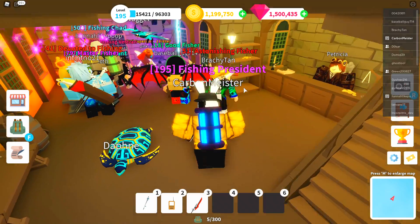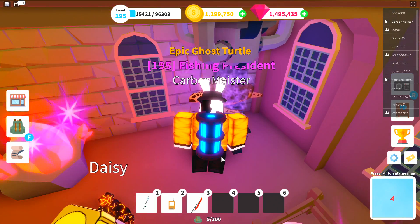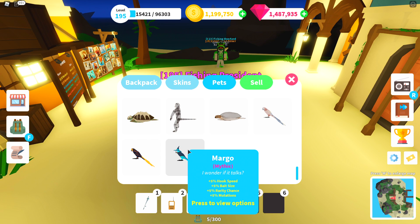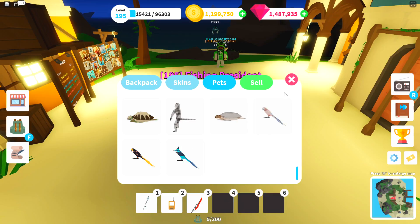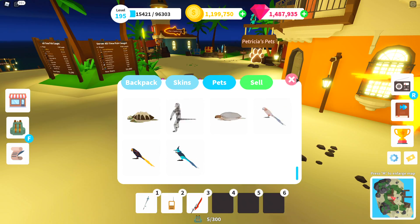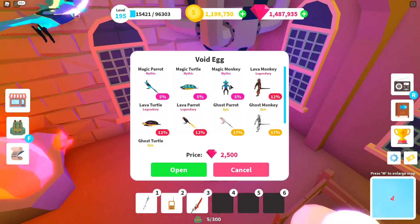I want to see if I have enough time to head into the void egg and spend some gems to try to pull a mythic. We got an epic ghost monkey, then an epic ghost turtle — and then: a mythic magic parrot! Let's check the stats. We have Margo the mythic magic parrot: plus 5% hook speed, plus 5% bait size, plus 5% rarity chance, and plus 5% mutation. That is insane! Honestly though I think I still prefer the magma look — Pepper the magma parrot just looks so sick.